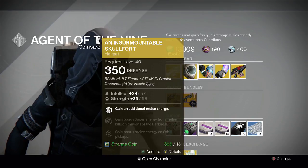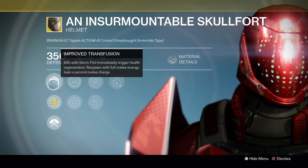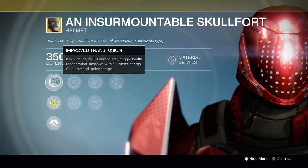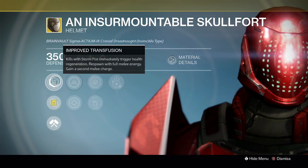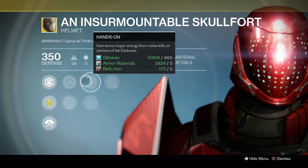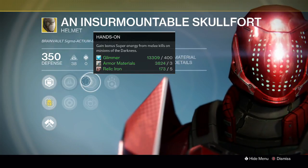Insurmountable Skullfort for the Titans at a 96 roll — down from 111 — so not very good for a Tier 12 roll. But Improved Transfusion gives you Stormfist immediately, triggering health regen. Plus you get full melee energy on respawn and you have a second melee, which is kind of handy if you like to melee things. It's an Intellect/Strength roll, and we've got Hands On which gives you bonus super energy from melee kills.